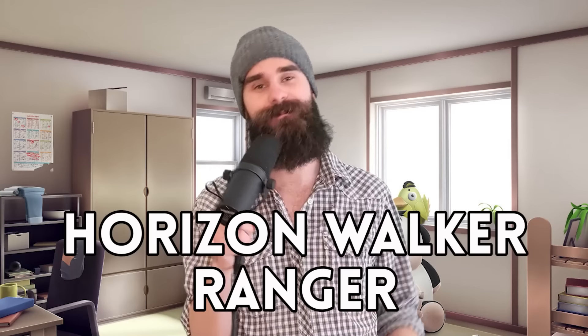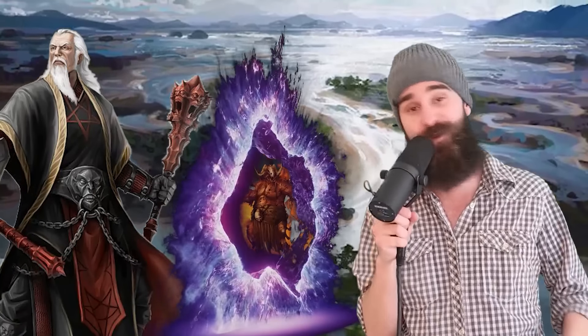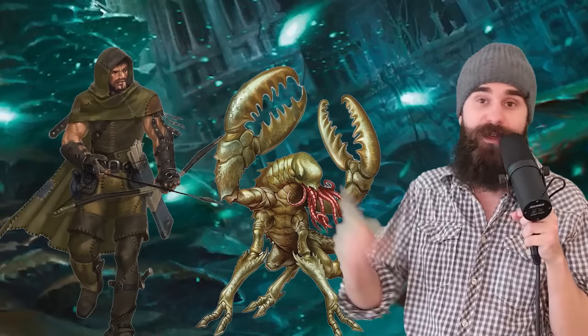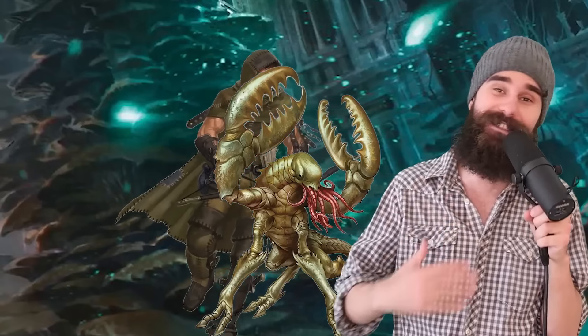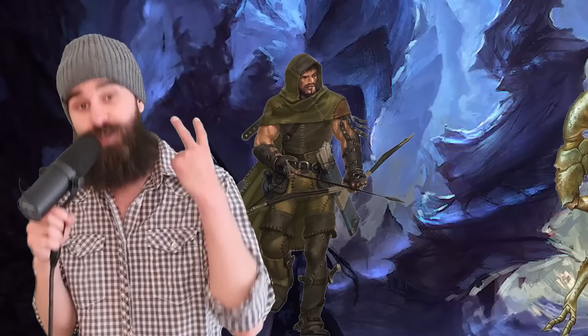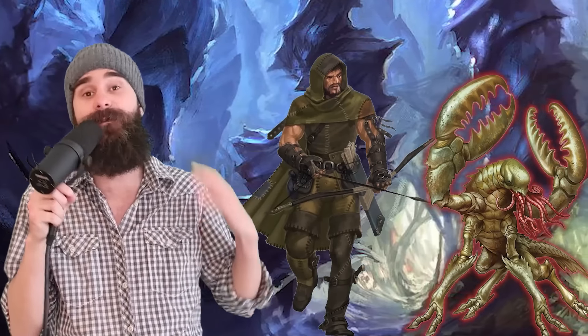Horizon Walker Ranger. Horizon Walkers are all about fighting extra-planar threats. Starting at third level, you can magically sense the presence of any planar portal within one mile once per day. Evil cultists trying to summon Orcus? Boom. You know exactly where they are. You also get the Planar Warrior ability. As a bonus action, you can point to a creature within 30 feet and the next time you deal damage to them this turn, they take an additional 1d8 force damage. That increases to 2d8 at level 11, and the ability also makes all the damage you deal with that attack force — which is probably the best damage type in the game.